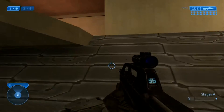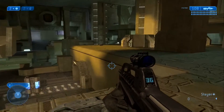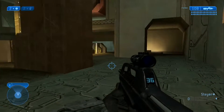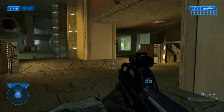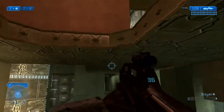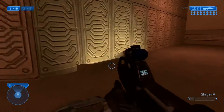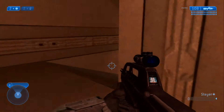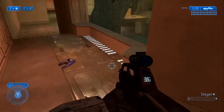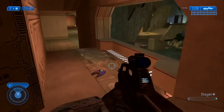Moving on over to the control point of the map — you've got so many different options. You could go over here to get to the main central point of the map where the boxes drop. You can actually jump on this thing and then jump up here, maybe get a back smack and surprise your enemies. In this window here you can see everything — get a good point of view. Plasma rifles right there.